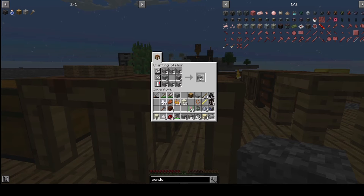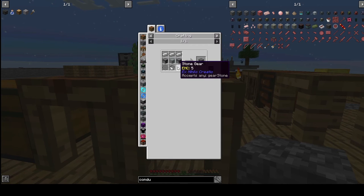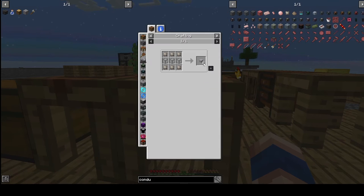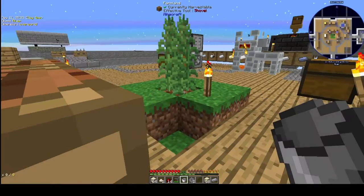We need two furnaces and two gears. How do I craft the gears? Stone gear — just one in the middle. So here we have two stone gears, two furnaces, one iron bucket — we have that too. We only need three iron which is no problem at all, and one simple machine case, for which we need more iron.